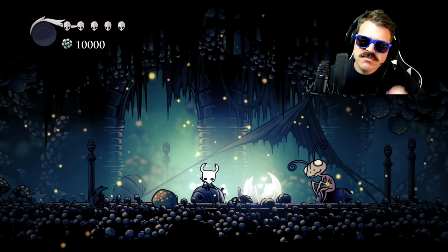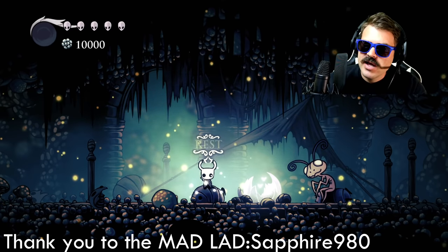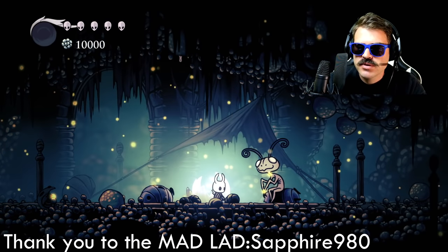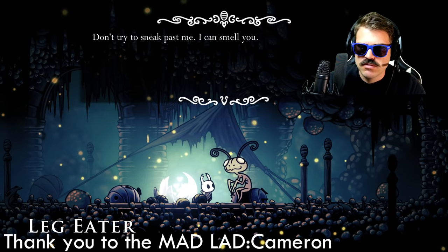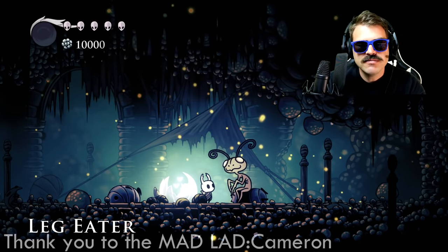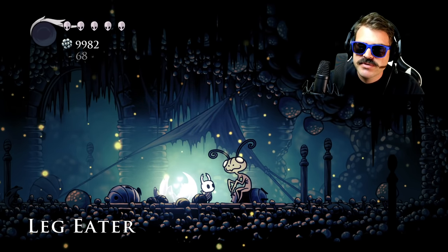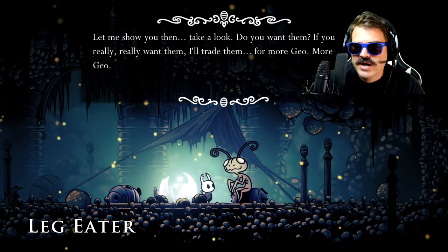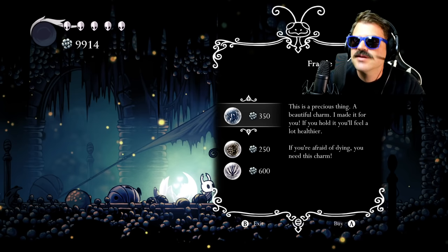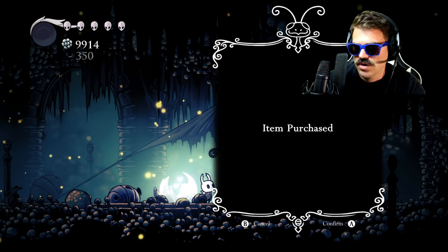Hey, how you doing today? My name is Ray, and thank you so much for stopping by. Today we are playing Hollow Knight and I want to show you two things: how to repair your broken charms, and how to make your breakable charms unbreakable — so that every time you die you're able to just keep your charms. We're gonna pick up all of these fragile charms right now.